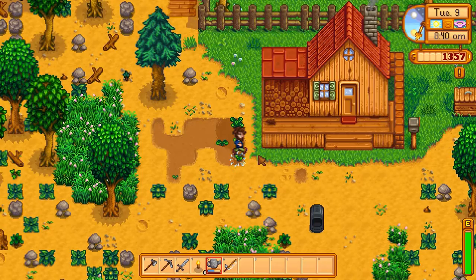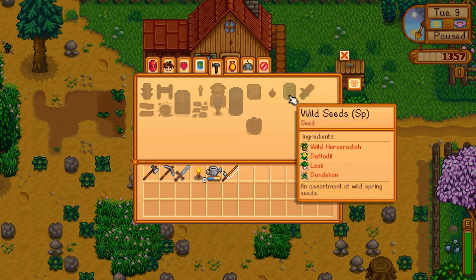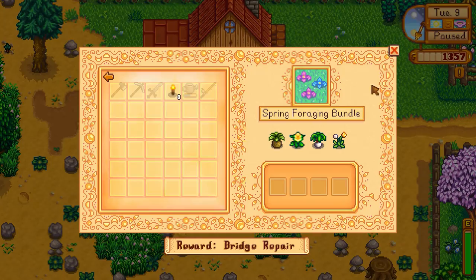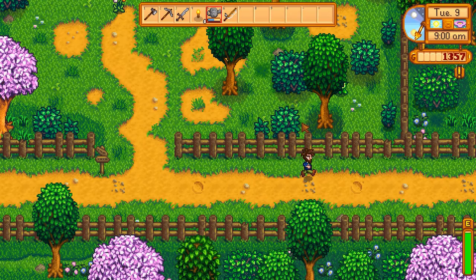Let's see what other crafting recipes there were. There was the wild seeds — this requires the four ingredients that we're needing for our little project with the community center too, the foraging bundle. So we need those four things for the seeds also. That actually might be what's growing there, cause we planted the wild seeds — we don't know what that's actually going to grow. It might be one of those things.